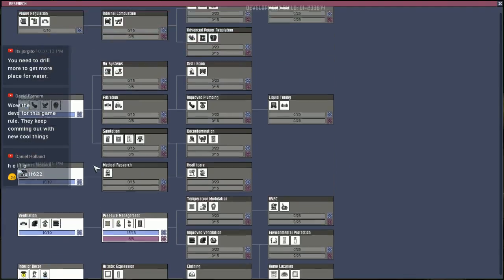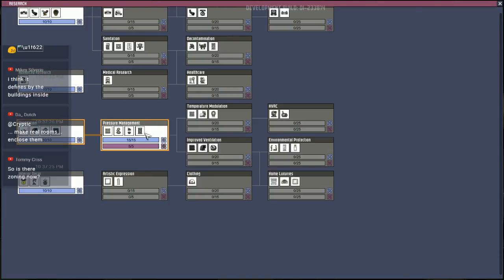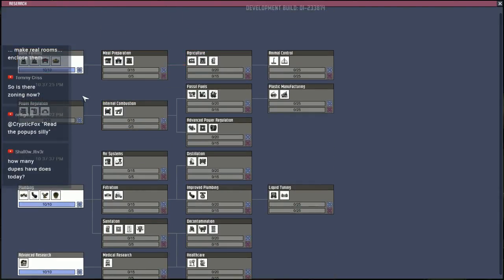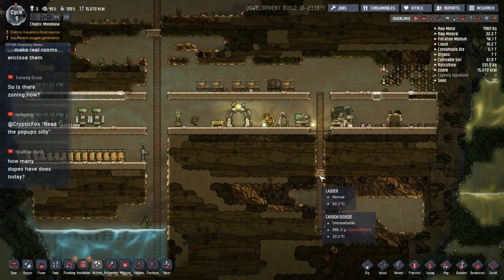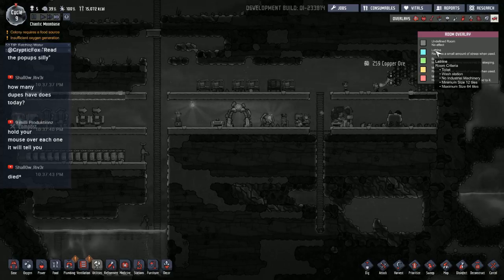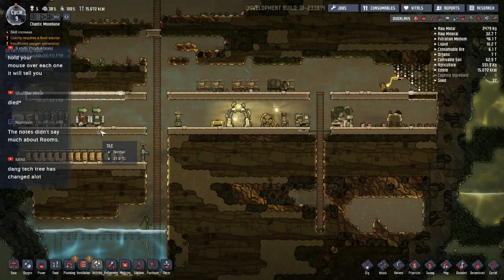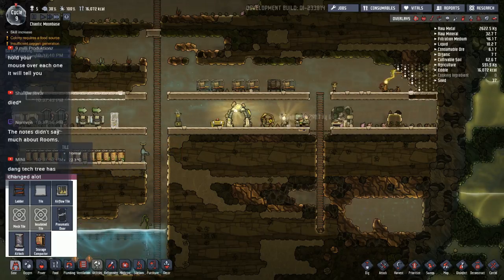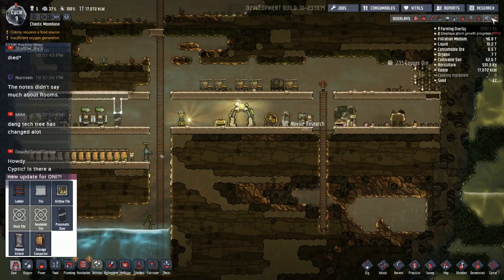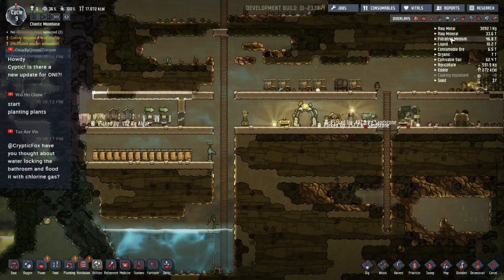Do we go with artistic expression to help with stress, battery power for a large battery, or improved ventilation? Let's go with power regulation for now. Barracks room criteria: one bed, no industrial machinery, minimum 12 tiles, maximum 64 tiles — a 12-tile room for a single duplicant, that's crazy. But it's cool they added that — you get a nice benefit for making your place more comfortable. I want to get the deodorizer because I want to see what the deal is with the sink — it might have actual plumbing.